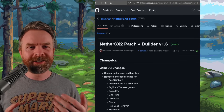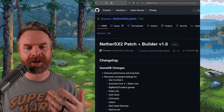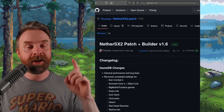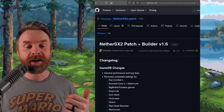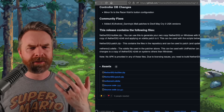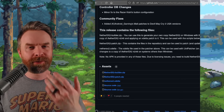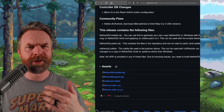Moving on, we're talking about PlayStation 2 emulation on Android with NetherSX2. NetherSX2 just got a brand new update to version 1.6. We've got some general performance and bug fixes, and a bunch of tweaks to a bunch of different games, including Ace Combat 4, God's Hand, Onimusha, Okami, and more. On top of that, there's a very interesting community fix — Mali patches to Devil May Cry 3 USA versions. I'll drop a link to the GitHub in the description below.